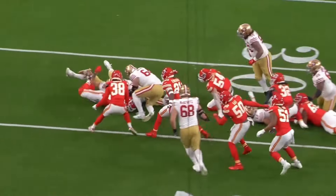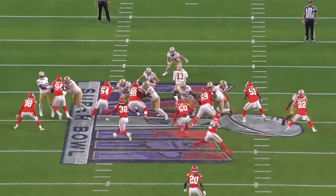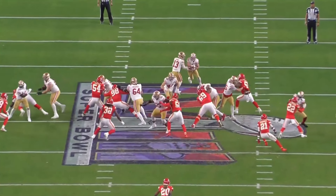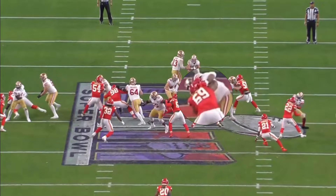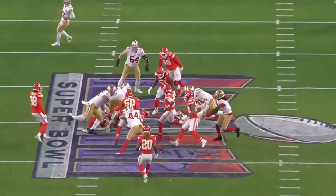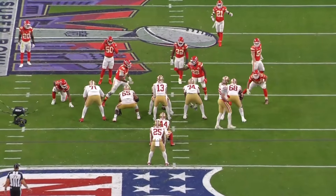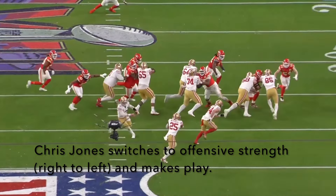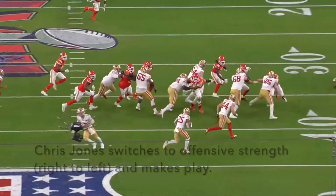Here they're going to run a counter action to the defensive right — again, a hat on a hat, everybody taking a one-on-one. Watch Mike Pennell again. This is against Trent Williams, first-ballot Hall of Famer — and look at him get thrown to the ground like that. It was just a constant thing all day.